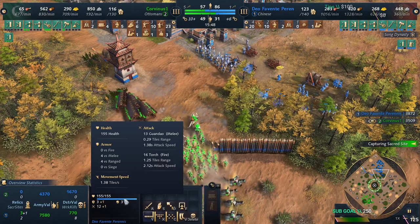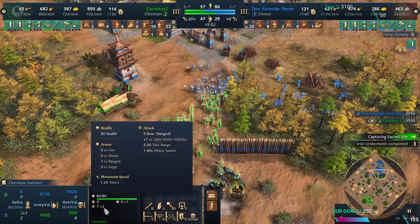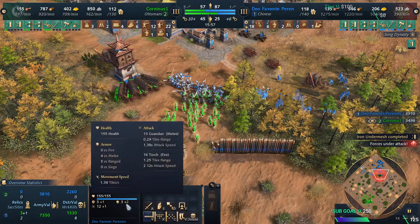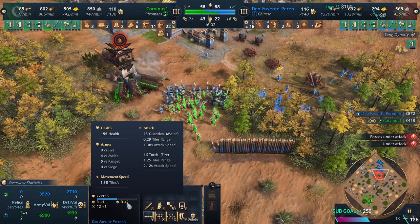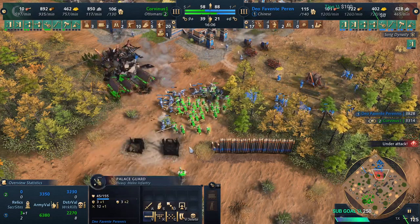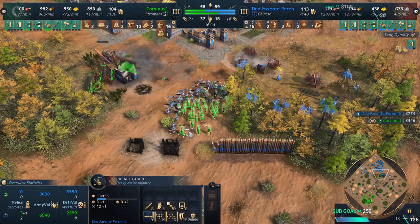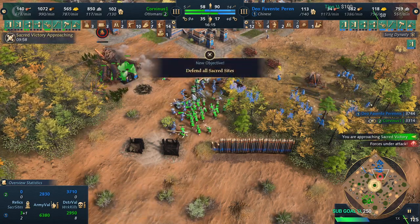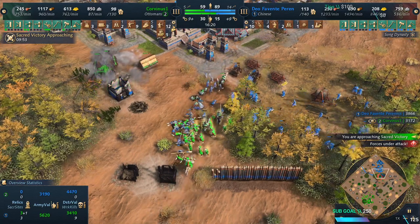With plus two ranged attack — their base armor is only three — I'm doing nine damage. When the Palace Guard has five armor and you have nine damage, you're doing three damage per shot with archers to the Palace Guard. That's really good — there's literally no problem there. You are doing a lot of damage.